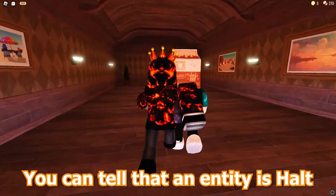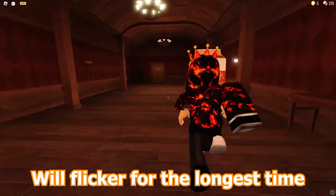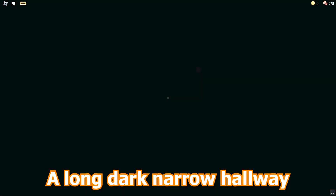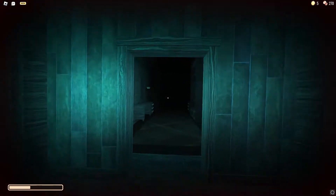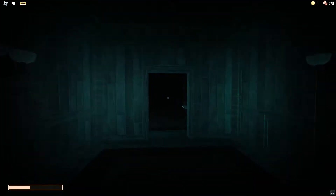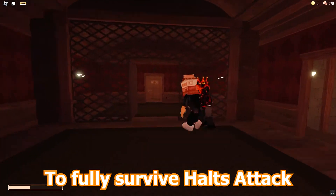You can tell that an entity is Holt because the lights in the hallway will flicker for the longest time. Then you will be teleported into a long, dark, narrow hallway where every couple seconds the screen will flicker, showing texts such as 'turn around' and 'run'. To survive Holt, when these messages appear, quickly run in the opposite direction and repeat this. Note: it might take a while to fully survive Holt's attack.